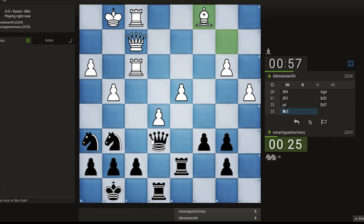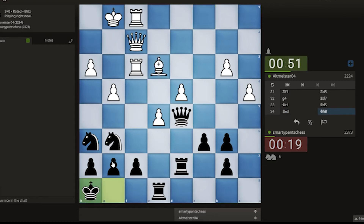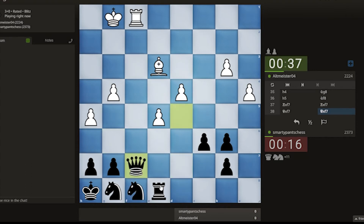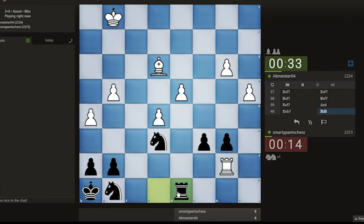I need to hurry up. Let's see if I should play queen here — takes. Okay, knight backwards. I need to hurry up. Knight backwards. I almost lost the position.